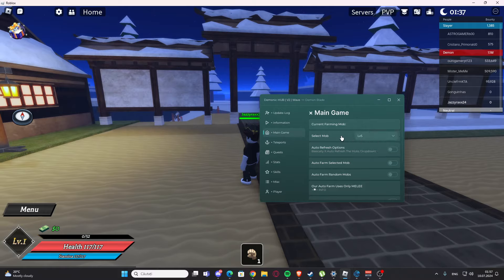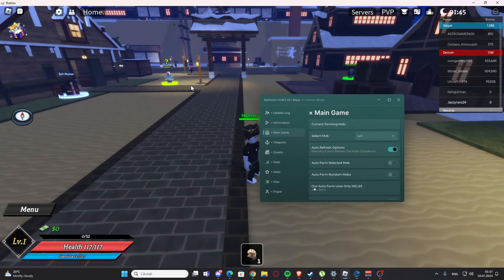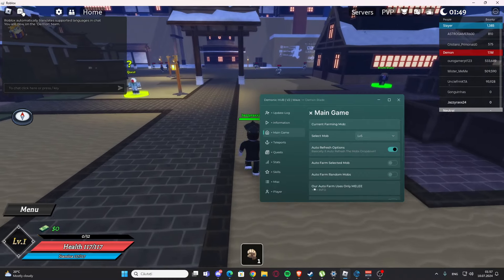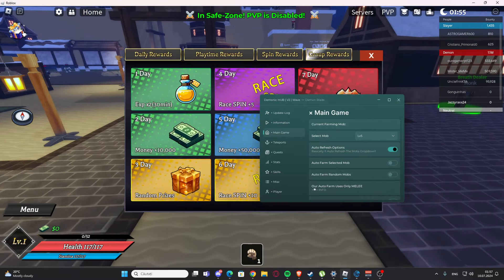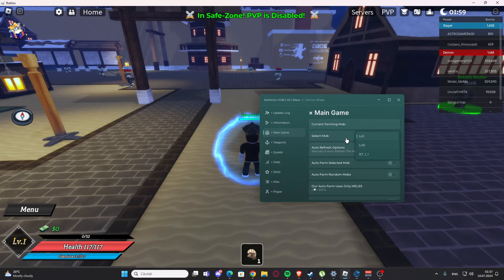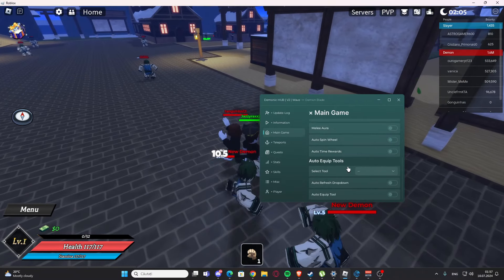We have the main game and we can select a mob — for example, the level 5 mob — and we have auto refresh options. Basically, if you unlock new areas with new mobs, you are going to see new mobs here. But for now we can only farm those three, so we have auto farm selected mob.